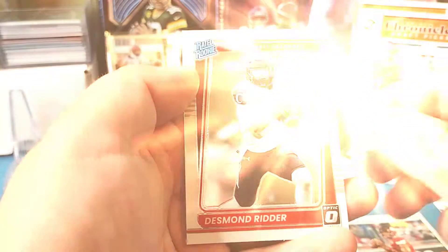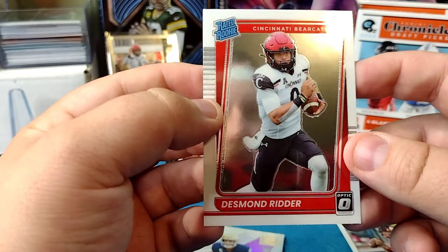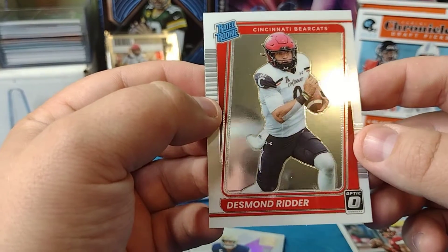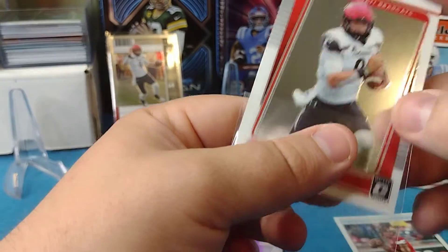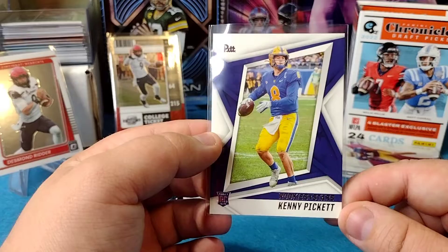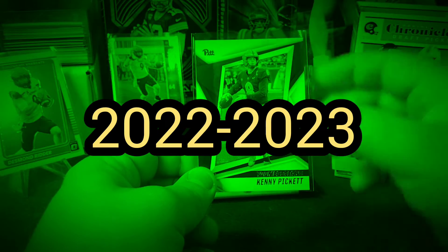This looks like the Desmond Ritter box so far. Can I pull an autograph? I don't know anything about the checklist as far as autos are concerned, but this card is pretty slick — this Optic Draft Picks Rated Rookie right here. Definitely gonna hold on to that for the PC. Maybe down the road I'll even get it graded because it looks really nice. He was the only quarterback to get drafted in the first round, so he's gonna be one of the main guys people are looking for in all the 2022 boxes.